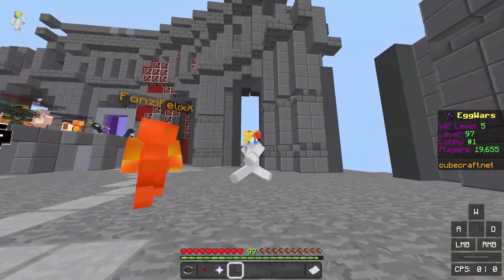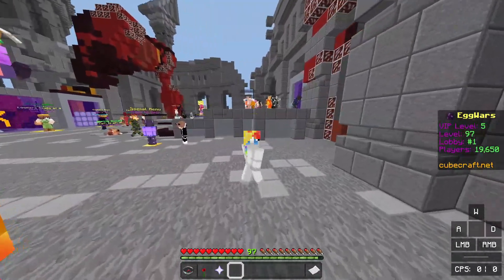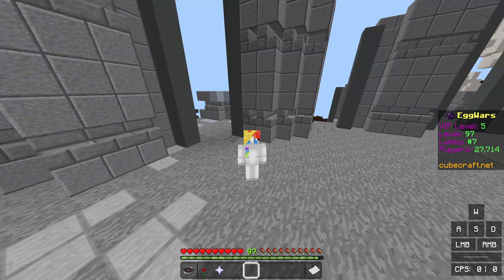The controls reveal is gonna be keyboard and mouse and controller, because my keyboard and mouse controls are kind of basic, nothing special, but controller is kind of scuffed. So we're gonna do a setup reveal first, then keyboard and mouse, then controller, and yeah, let's get into it.